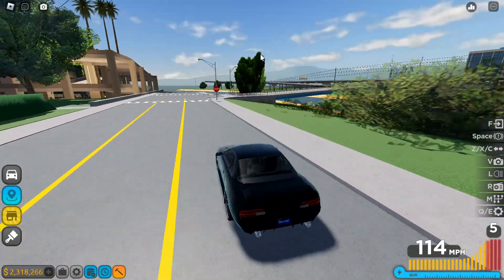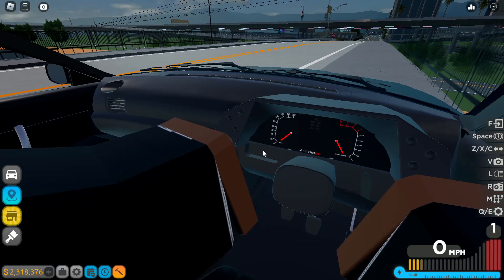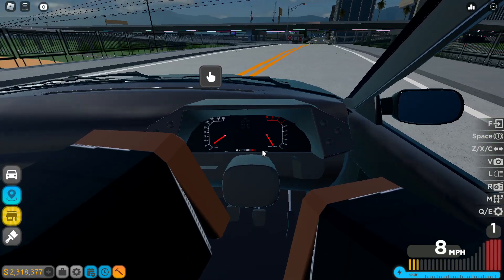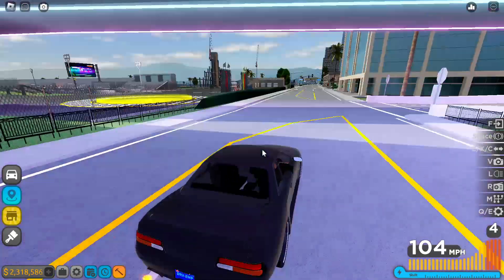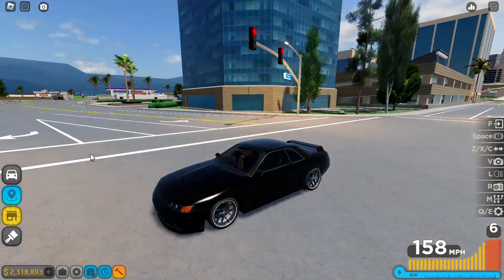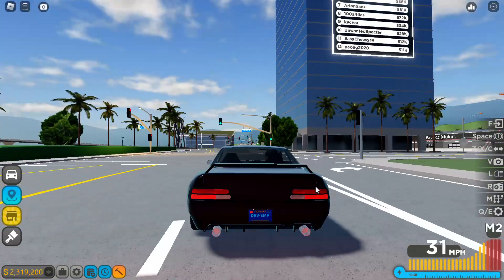The interior is — oh my god — the interior is very broken. There's no steering wheel in here; the steering wheel doesn't exist. Yeah, this car is kind of broken right now. The model looks pretty good though. Here's how it sounds.